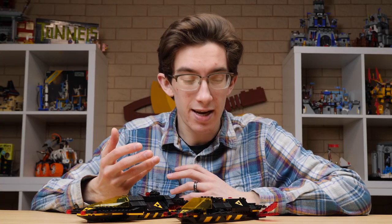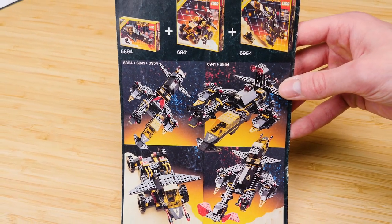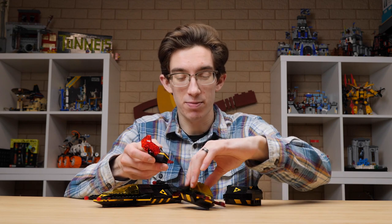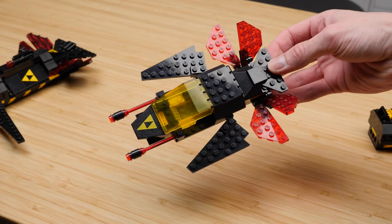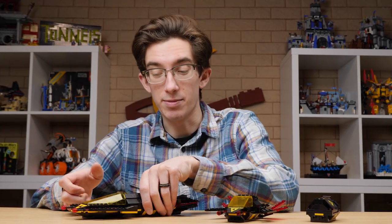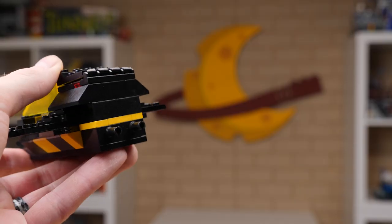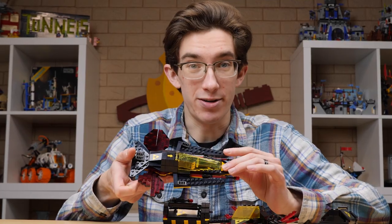The main gimmick of the Blacktron sets is that they split apart and can be rearranged within the sets themselves, but also be combined with other sets from the theme. The 1987 set makes use of Technic pins, so you could take out the transport pod and make yourself a smaller ship, which looks a little better than the elongated one, plus a separate pod. LEGO has made sure you can do the same thing with the updated model. Instead of Technic pins, we get the use of bars and clips, and I really like the shortened version of the new ship.